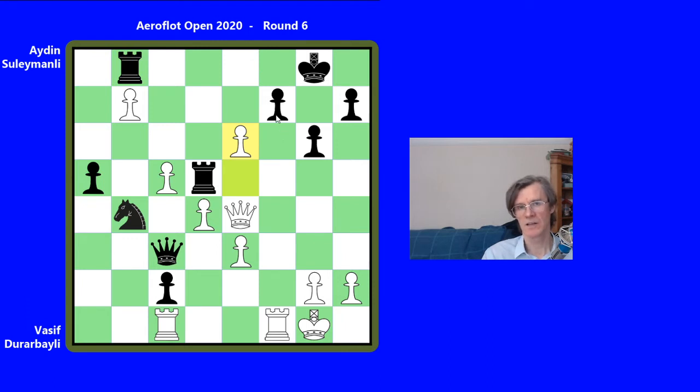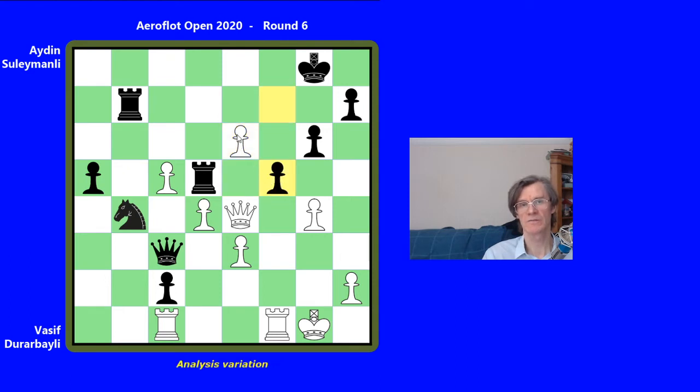And Suleimanli played rook b8, and now white played e6, which turns out to be a mistake after the very strong reply f5. g4 is probably the strongest move. For example, if rook b7, now e6, and the difference this time is that if f5 in this position, then e7 is strong, because we're going to queen there, and then queen f8 mate, with the open f5.